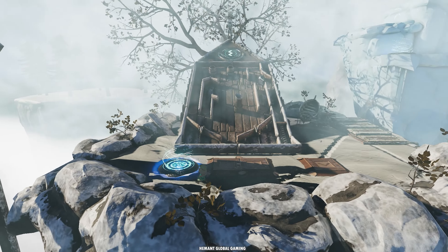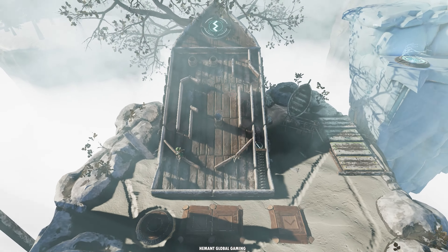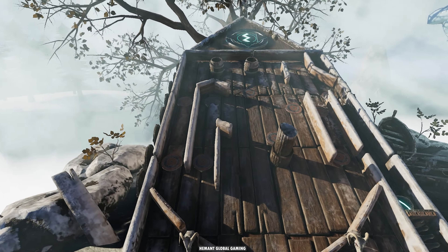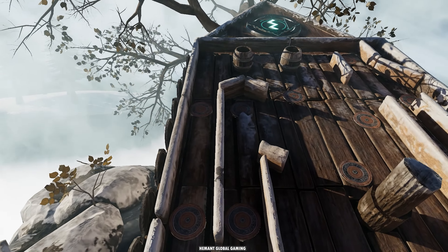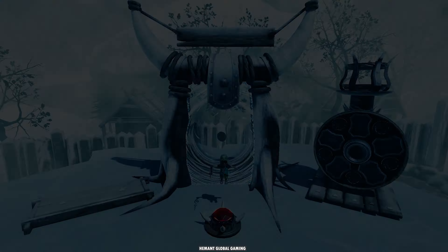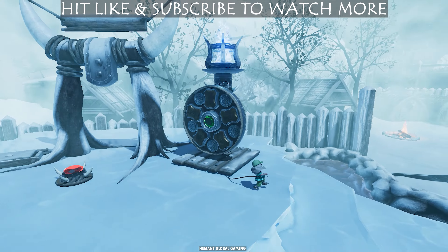I came back here again — there is a hidden coin. You just have to jump many times; I don't know the exact location but as you jump here you will get it, just below this pinball game. Try jumping here again and again because you can't see it. This is the coin. I came back to the diamond, and that's it for this video. If you enjoyed the video please hit like and subscribe — I'll see you in the next video, bye!